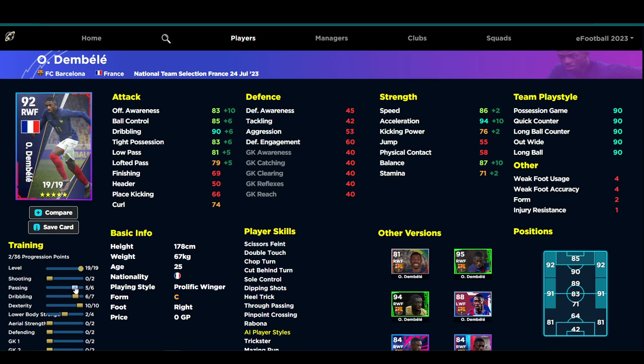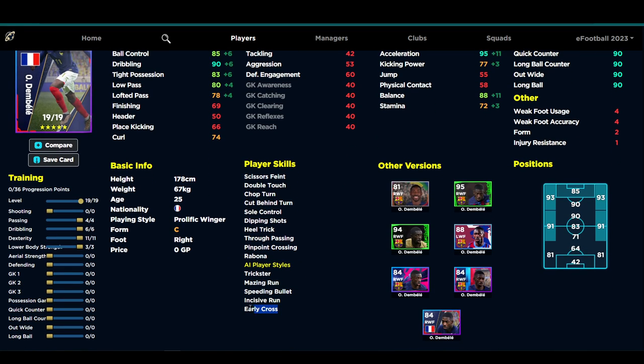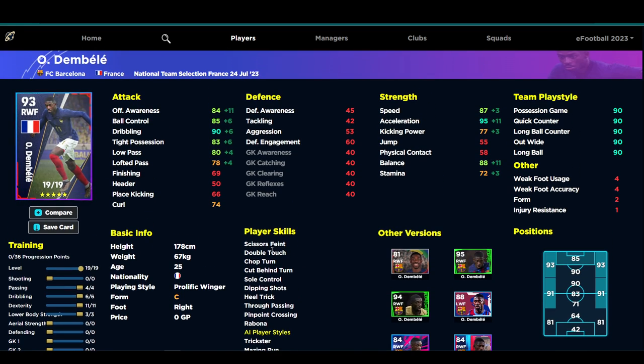The big difference maker in this card is the lofted pass. If you want to get that balance up to 88 — which I do recommend — that's probably the best build. You'll also get 87 speed and 72 stamina, so he lasts about 70 minutes. You end up with 90 dribbling, 88 balance, and 95 acceleration, plus the boost to lofted pass combined with pinpoint crossing and true passing is going to be beautiful.